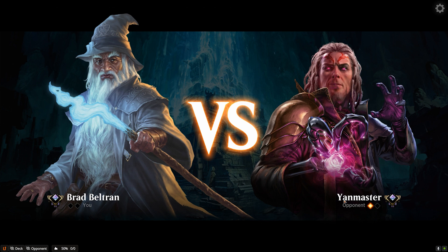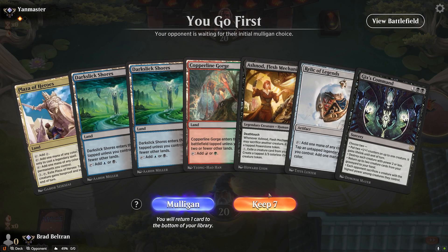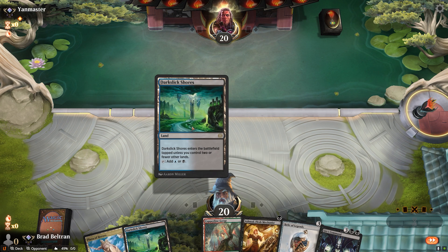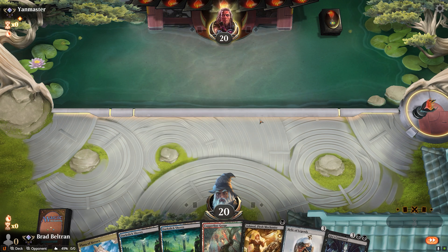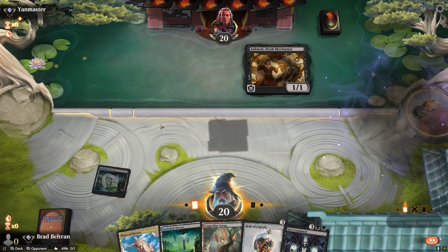For this matchup we're just looking to get on the board and prevent any attacks with solid blockers. Tourach's Astronaut here is pretty great. We're hoping to draw a turn-two play. Having the Relic of Legends on turn three into holding up Gixx's Command turn four hopefully answers whatever board state they put up.